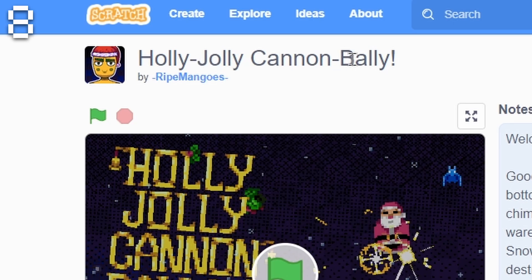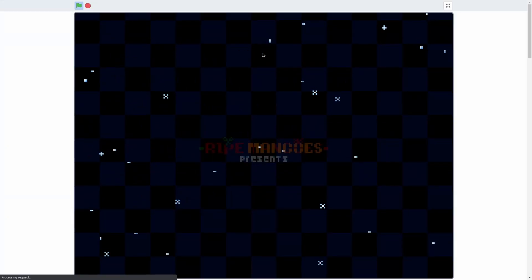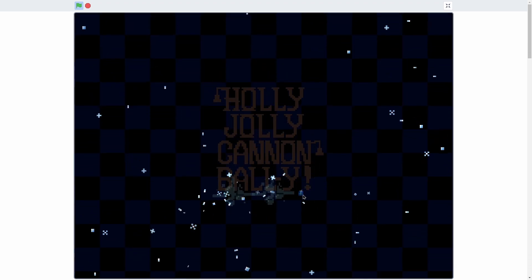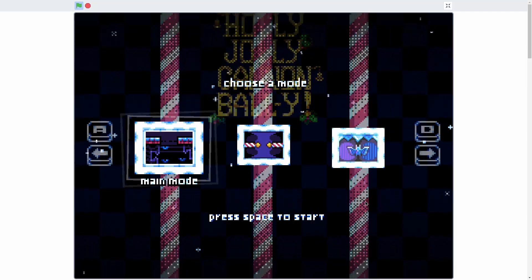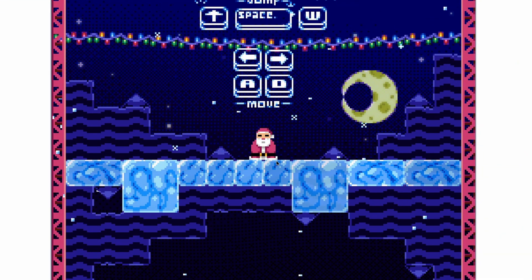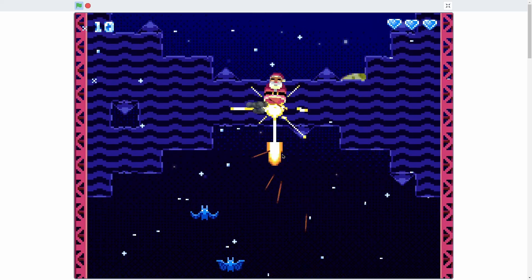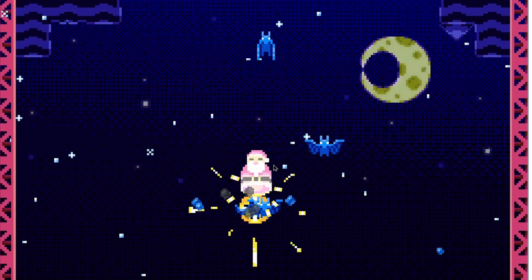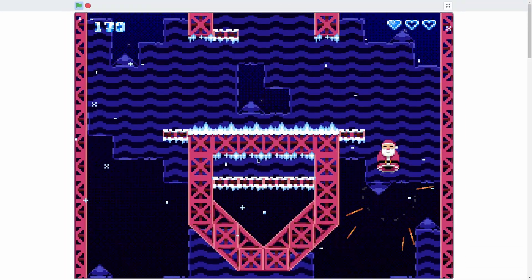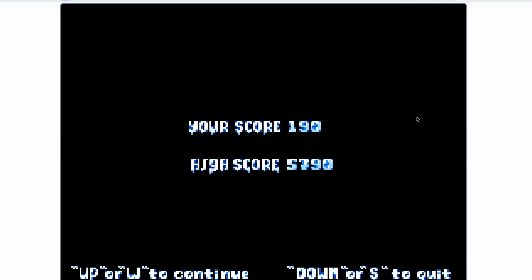Next, we have Holy Jolly Cannonbally by Ripe Mangoes. This game is so cool. The reason I picked it is because of its really nice pixel art and the particles — watch those particles, that's so cool. Once you actually start, you can select the different modes — I'm going to do main mode. What you need to do is shoot your little cannon and you can't touch bats or the ground. You can see it kind of bounces up, but you also can't touch bats or the ground. It's really hard — you have to be quite precise. Then the snow starts blowing and you start being pushed across the screen.